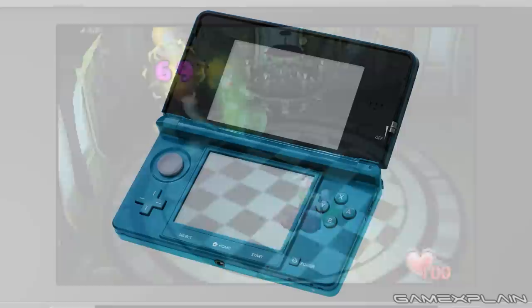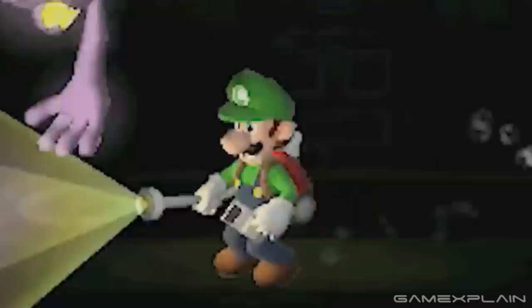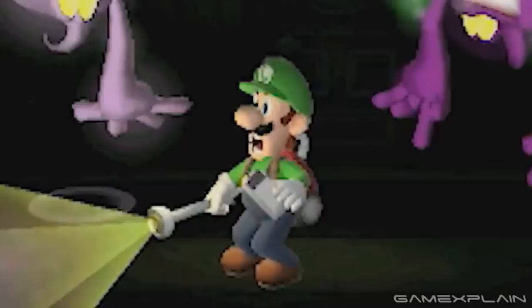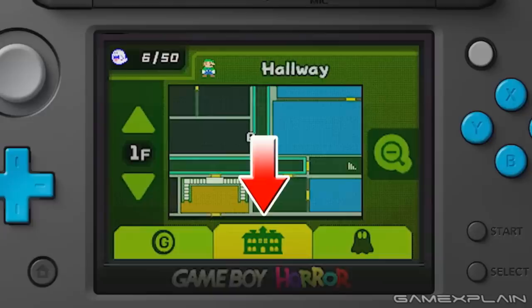But things start to look a little bit different when we take a look at what it'll be like to actually play the game, because the 3DS's hardware, by its very nature, dictates that some changes had to be made. First up are the dual screens, which now allows persistent access to the Game Boy Horror on the touchscreen — the branding is still there, too. Luigi even still carries it around in his hand constantly whenever he's not using the Poltergust. Anyways, like in the original game, the Game Boy Horror is where you'll find all the game's menus, such as the map, as represented by the Mansion icon, as well as items symbolized by the coin, and finally captured ghosts, as indicated by the ghost icon.